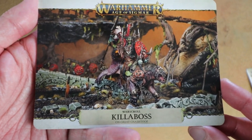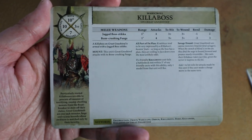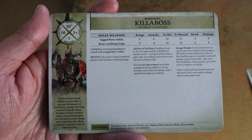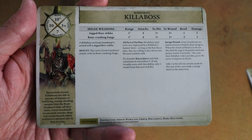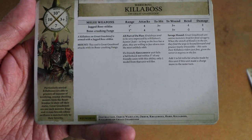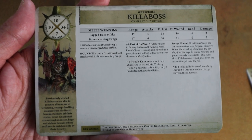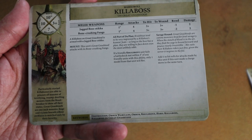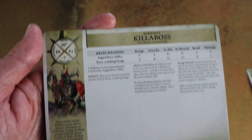Next we've got the Killer Boss on Great Gnash Tooth - the big beastie in the box, the general of the force. He's got a 10-inch move, 10 wounds, big chunky guy with a lot of attacks and flat 2 damage, not massive rend but minus 1 and minus 2 rend is pretty good. He's got the same battleshock ability as the other boss - within 3 inches they only lose one model. Savage Hound adds 1 to hit rolls when he makes a charge. Yeah, he's pretty cool.